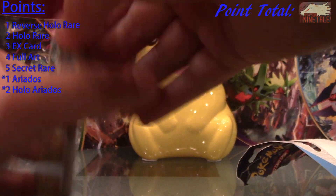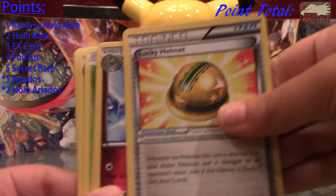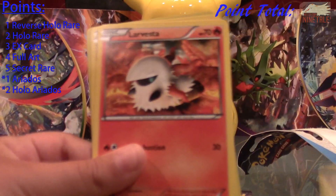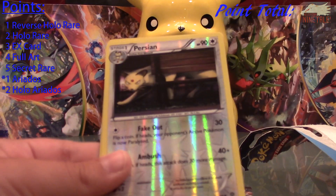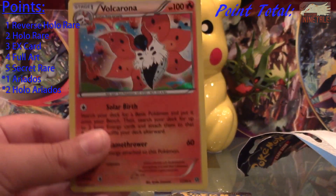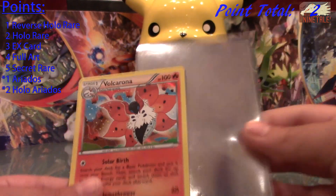My first pack starts off with Vespiquen, Lucky Helmet, Curlia, Quagsire, Combi, Malamar, Vesta, Golet. Reverse is a Persian — that's a common. And my rare is a Volcarona holo! Yes, that's two points. I'll put that in a sleeve. That was a good way to start off the video.